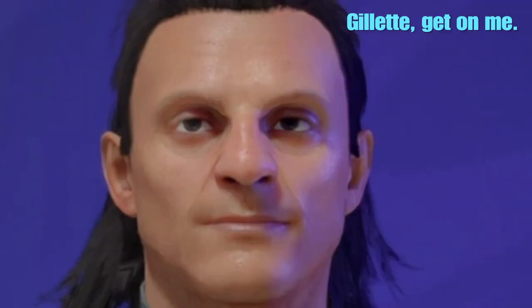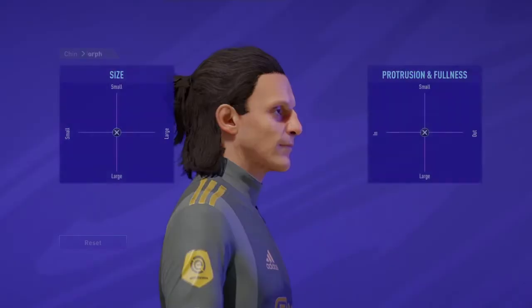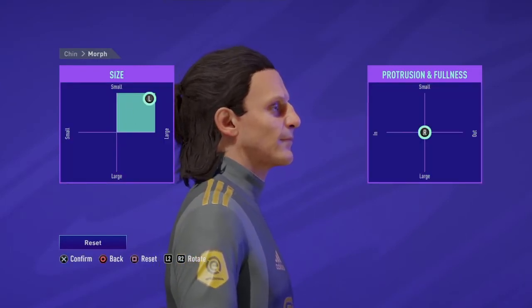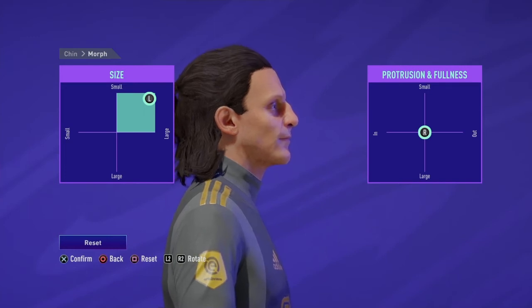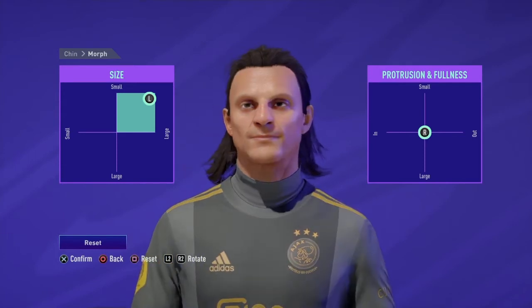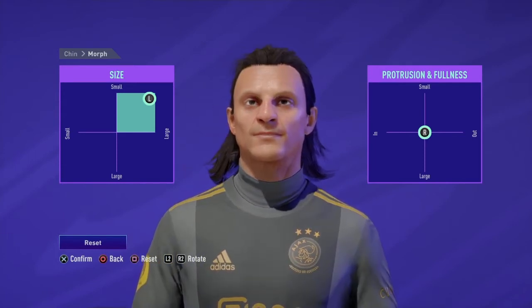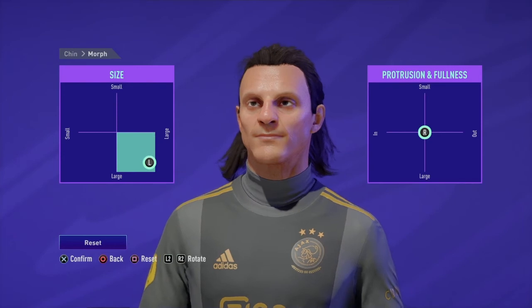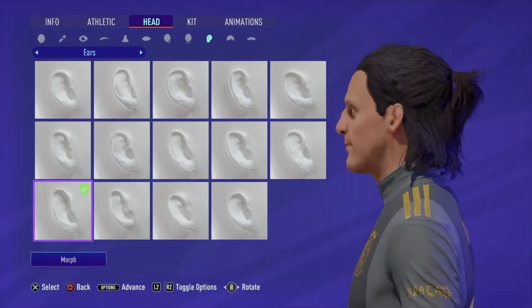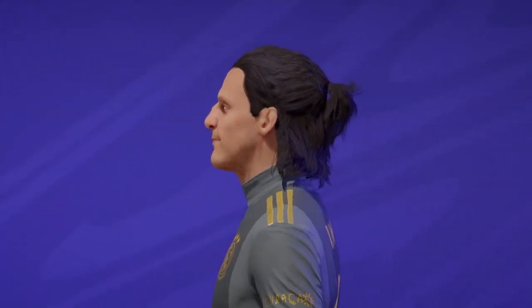Chin - I think I need to take the beard off first. When you take away that beard you can see exactly how bony he looks. The chins are like almost identical. It's very difficult to make different players on this one because they've not really given much option. What I'm going to do is a large chin and it's going to be large and out. Cauliflower ear.